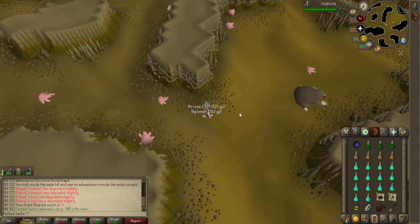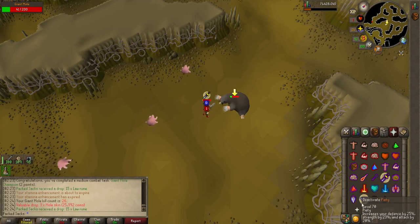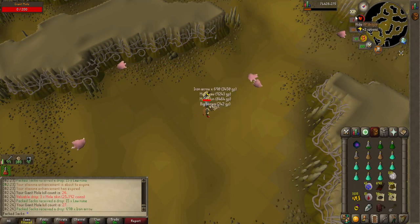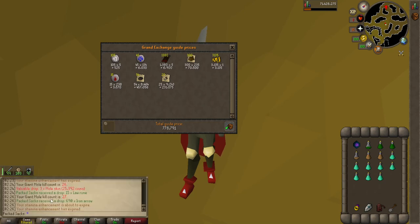I'll see you guys after 30 minutes for a quick price check and let's see how many we can get in a one hour slot. After about 30 minutes at Giant Mole we've made about 778k, so about 1.5 mil in revenue per hour is expected. I believe our kill count was 24 in that 30 minutes, so we're on pace for about 48 or 49 kills.